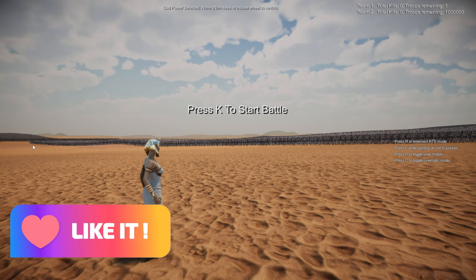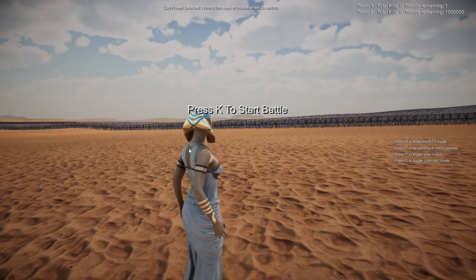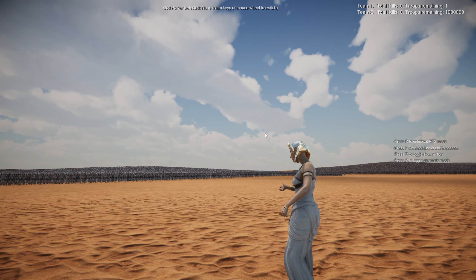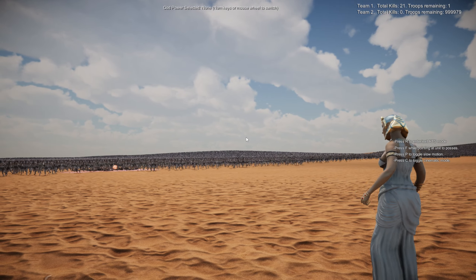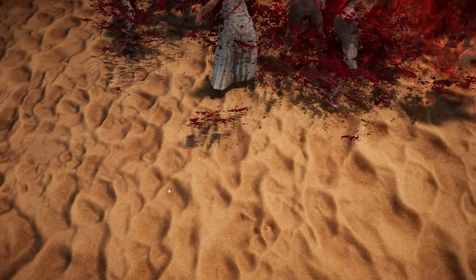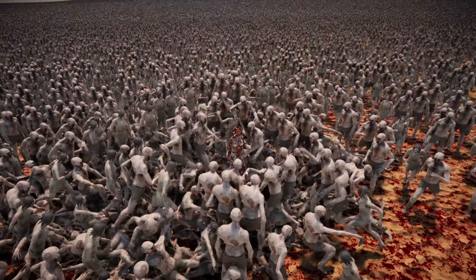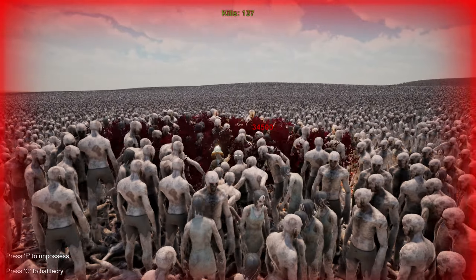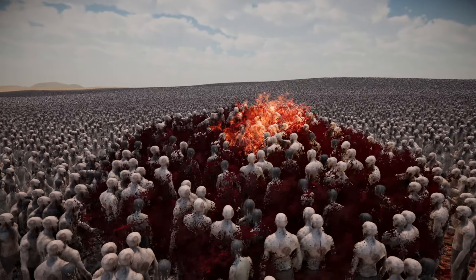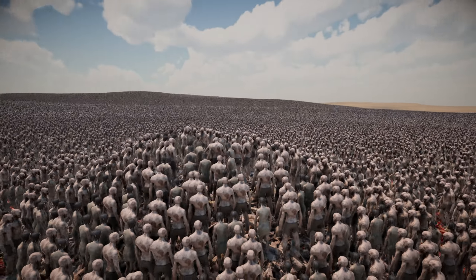Next up we've got the queen of Egypt herself, Miss Cleopatra. She brought the slap from fools around with some Egyptian wizardry. Oh, she's shooting fireballs! She's smooth with it. She's got the most health so far out of all the other heroes. She is stacking up an actual fricking pyramid of death over here — forget bricks and mortar, she's using flesh and bone.